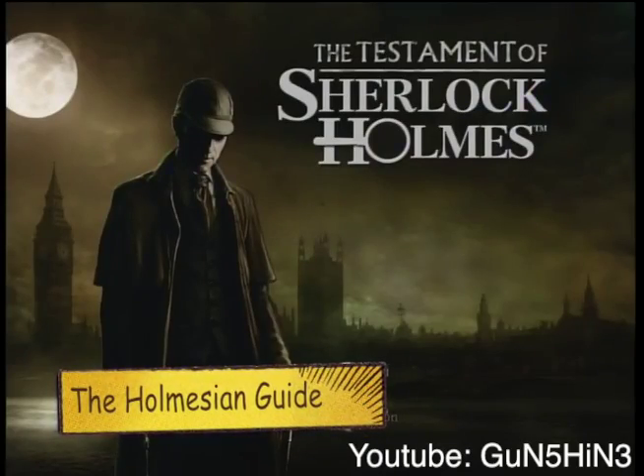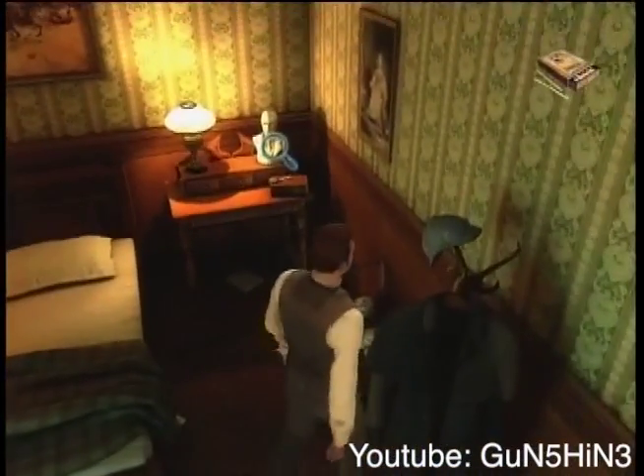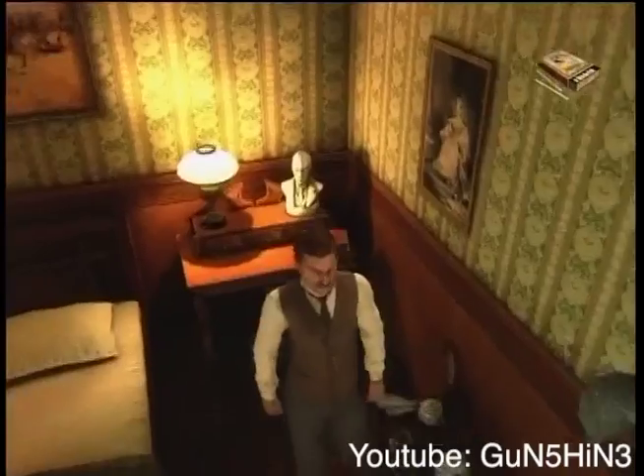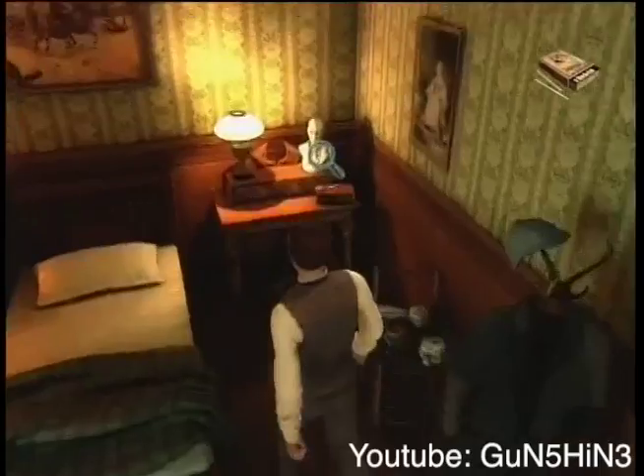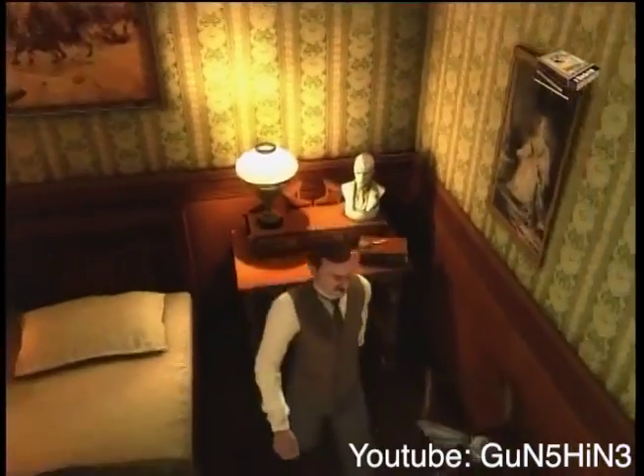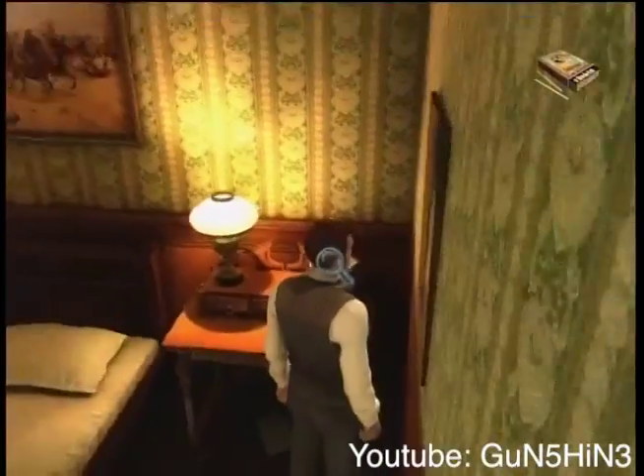Hey, what's going on y'all, this is Gun Shine and I'm going to be showing you today how to get the 'Homes in Guide' achievement. All you have to do is, as Watson, just go around and walk through his house where he analyzes everything, and just click on everything you can.